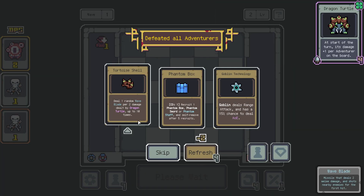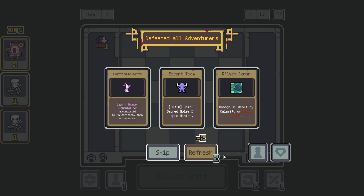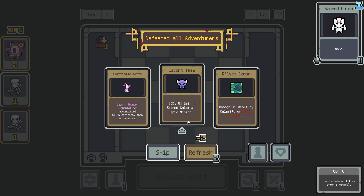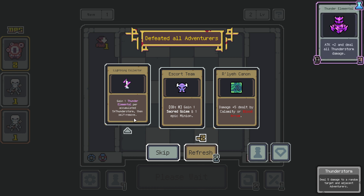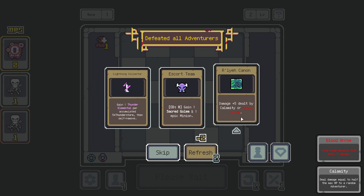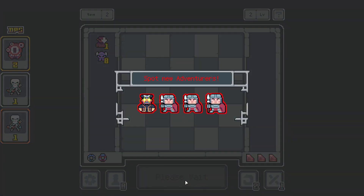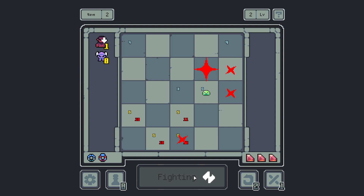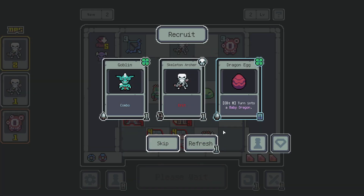We got one phantom bow. We got one random wave blade per 2 damage dealt by Dragon Turtle. Goblin deals ranged attack and has a 15% chance. I gained one epic minion — game per accumulated 5. Blood arrow — so that'd be 10 damage from a blood arrow. I think I'm gonna go for a Slime build. The only problem is the Slimes might remove each other — actually, that wouldn't even be that bad.